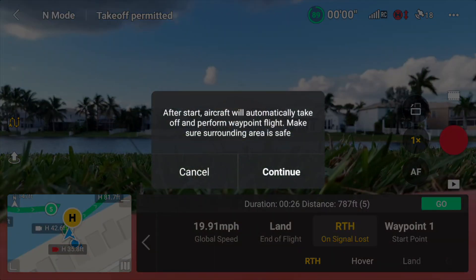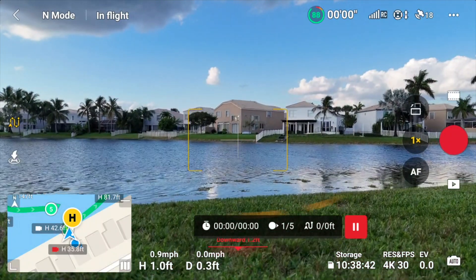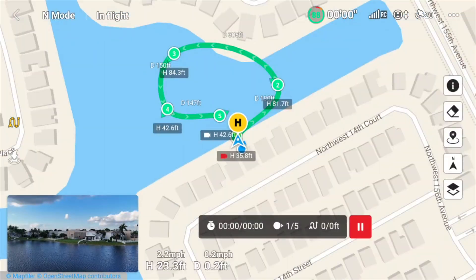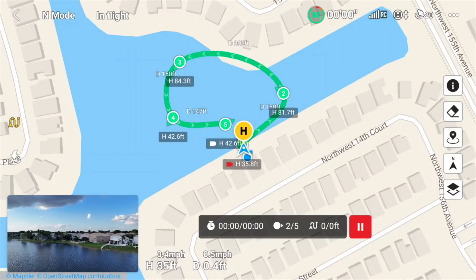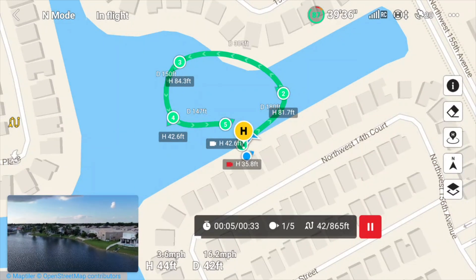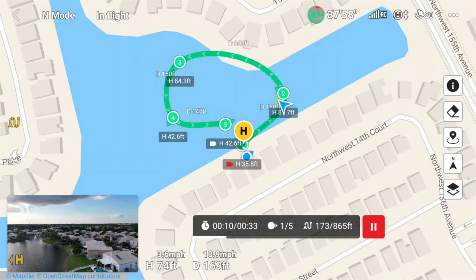Now I'm going to select go and continue. What you just saw there is the flight plan uploading to the drone. Now the drone takes off and climbs up. You can see the waypoints on this particular flight. It climbs up to approximately 30 feet and then flies over to its first waypoint. Now it's on its way to waypoint number two.